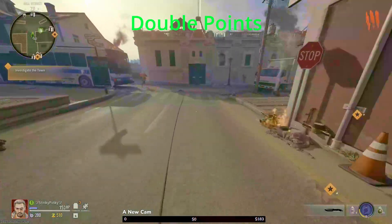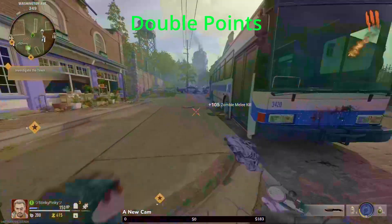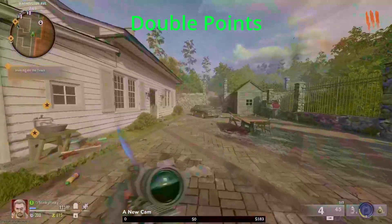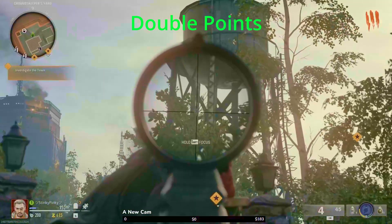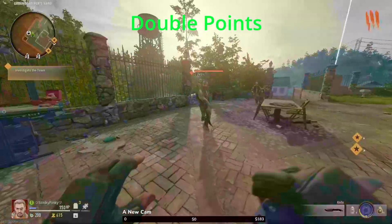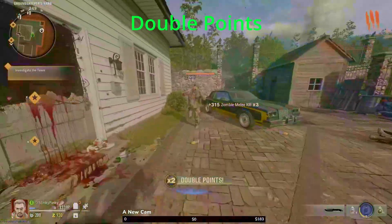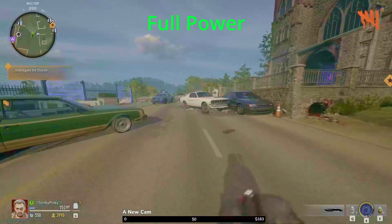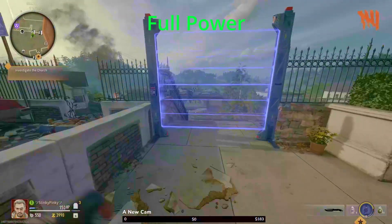This next power-up is going to be over here on the water tower, right there in front of me. You go up these steps, pull out your gun, and it's going to be right there. It's going to be double points — I do like to save this one for a bigger horde of zombies.